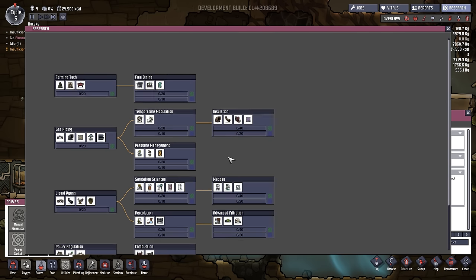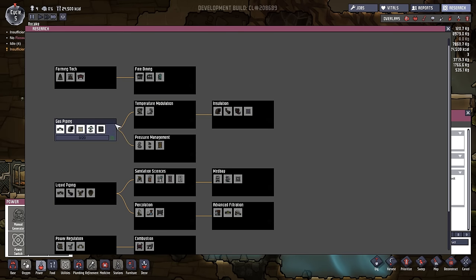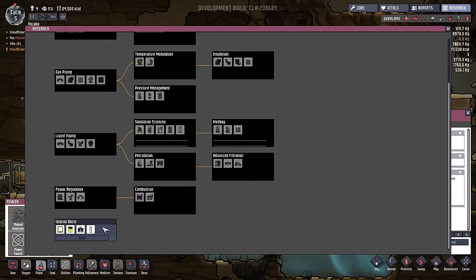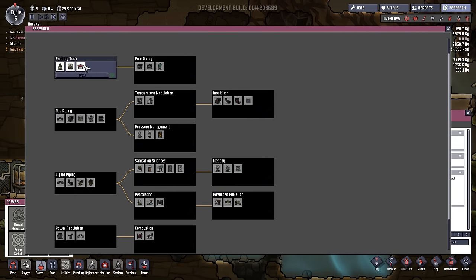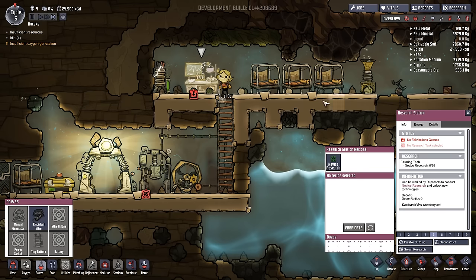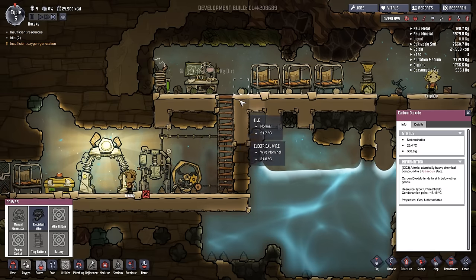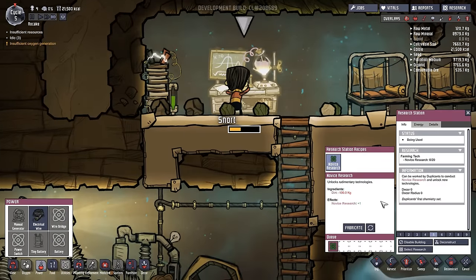Let's go in here and see. Farming tech — gas piping, ooh, so that might allow us to actually transfer carbon dioxide. Liquid piping, power regulation, and interior decor — we don't really need that. So this farming tech has an algae terrarium which recycles carbon dioxide. I'm going to research that. There we go — and who's going to research is the question. Snort is researching. Awesome.